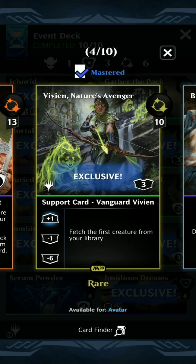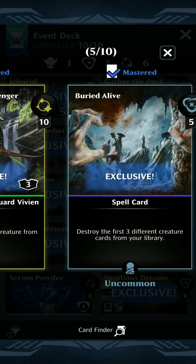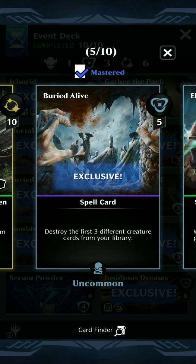Vivian, Nature's Avenger — this Vanguard we use the plus-1 ability to fetch the first creature card from your library. You can technically use the other abilities to pump, but it's really the first ability that it's in here for. And then Buried Alive — not the best, but it's 5 mana just to get an Icarid into your graveyard, and I don't have a better thing for the last slot.